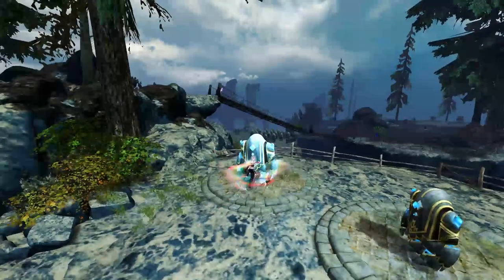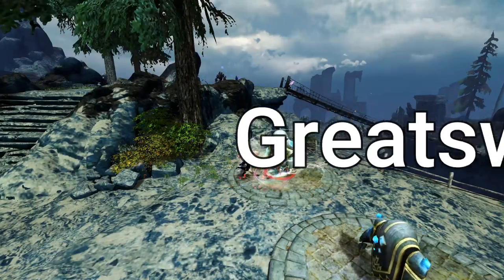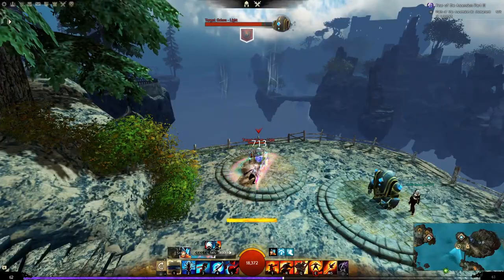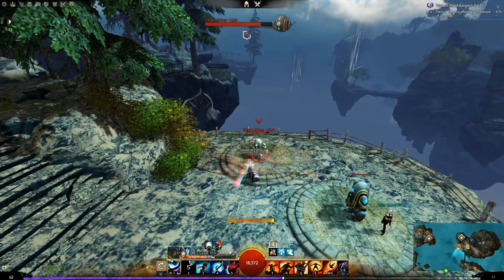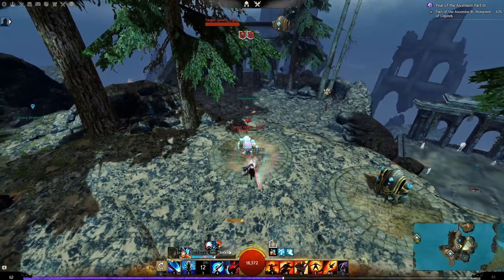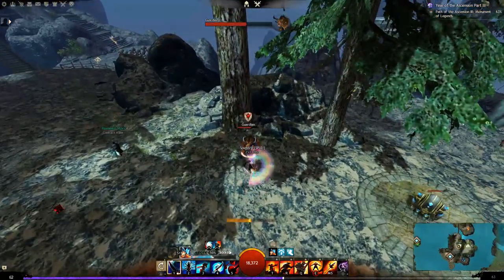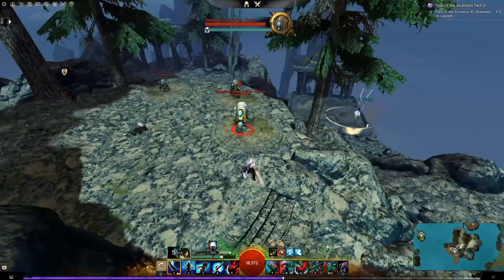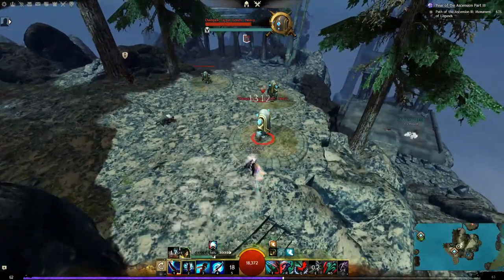In order to truly master Vindicator, we must first go over the basics of what this spec has to offer. The Great Sword is the Vindicator's preferred weapon. It offers beefy auto attacks and great utility. Great Sword 2 is a frontal cone attack that applies chill and nice burst damage. Great Sword 3 is a mobility skill that covers a substantial distance and deals good damage if it connects with a target. Great Sword 4 is a block and counter attack, very useful especially in PvP. Great Sword 5 is a big AOE explosion of mist that smothers your target in damage.